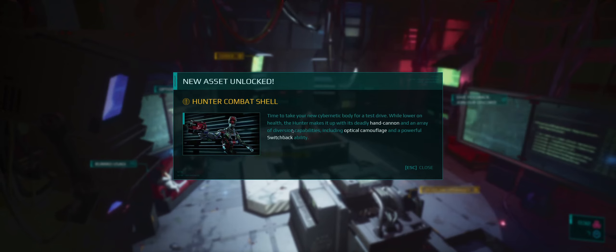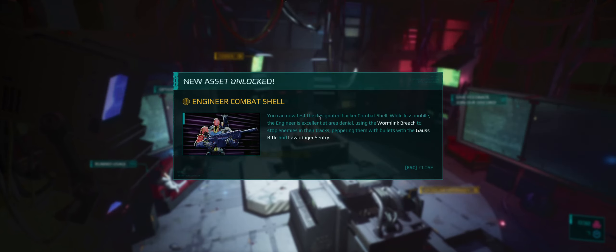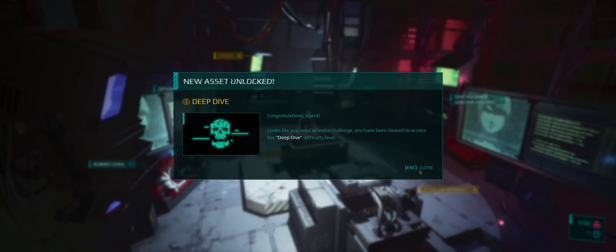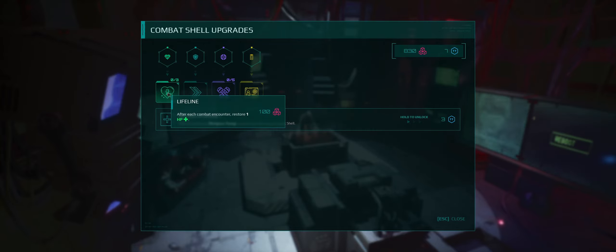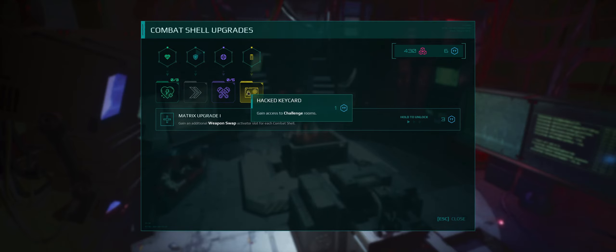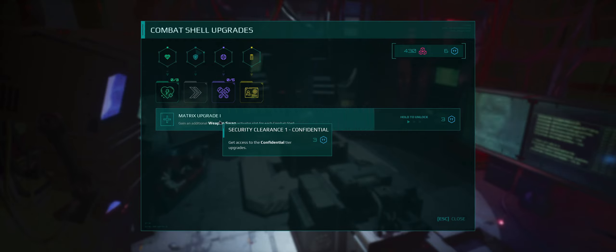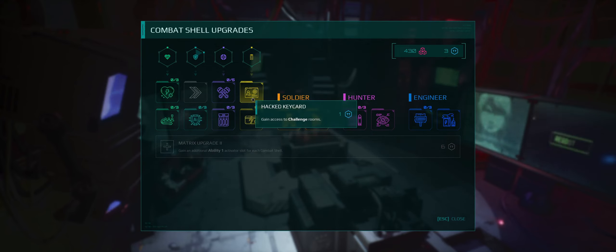Time to take your new hunter for a test drive. While lower on health, the hunter makes up for it with its deadly hand cannon and an array of diversion capabilities, including optical camouflage and a powerful switchback ability. And then the engineer — you can now test the designated hacker combat shell. While less mobile, the engineer is excellent at area denial, using the Wyrmlink breach to stop enemies in their tracks, prepping them with bullets with the Goss Rifle and Lawbringer Sentry. Looks like you need extra challenge — you've been cleared to access the deep dive difficulty level. So the tokens and the exchange things — after each combat we restore HP, oh additional dash, damage boost against challenge rooms, and gain an additional weapon swap activator for each combat shell. We'll use one Turing token on this and then go health.